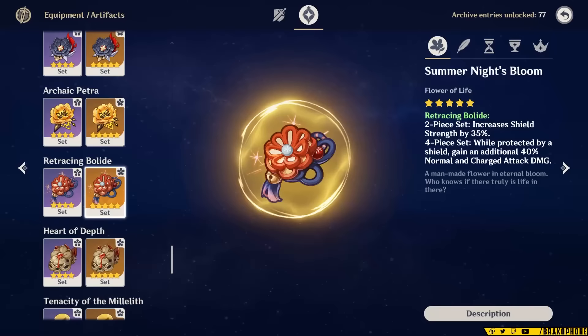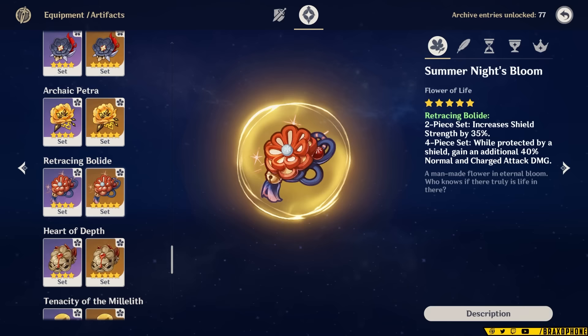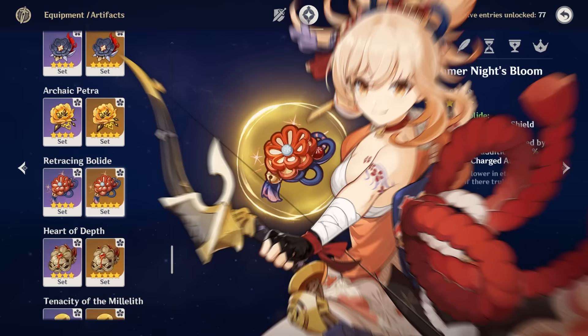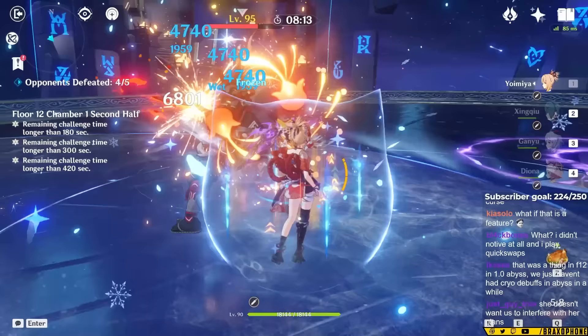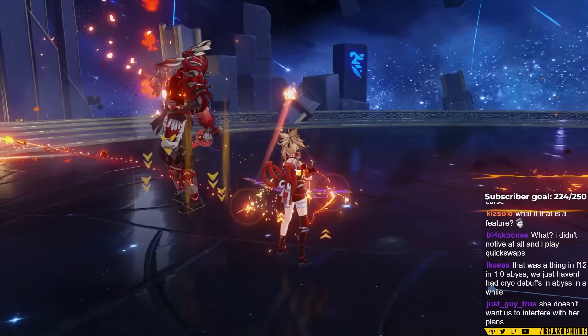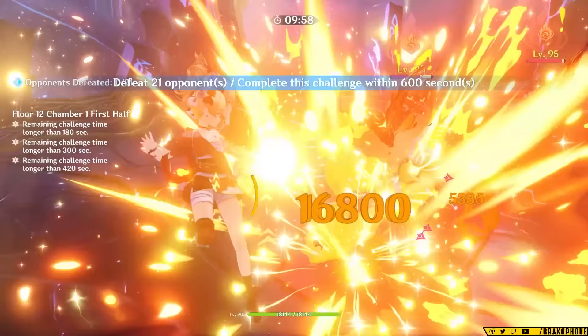One thing that a lot of people don't talk about is the two-piece effect of Retracing Bolide, which grants 35% shield strength. A lot of players think that this only applies to shields made by the character with Bolide on, but Retracing Bolide is actually coded to only provide the shield strength to the wearer. So if you make a shield with Diona and switch to Yoimiya with Bolide, Yoimiya will have the extra shield strength, but Diona won't. Yoimiya is actually really hard to get maximum value out of without a shield, because her strongest attacks are the last ones in her combo, and if you dodge mid-combo, you can actually lower her damage significantly by offsetting her vaporize damage too. So this set complements her in that way as well, being able to take more hits without getting staggered or losing health.